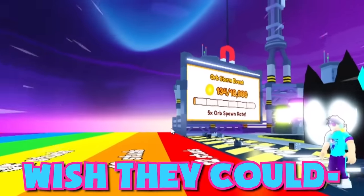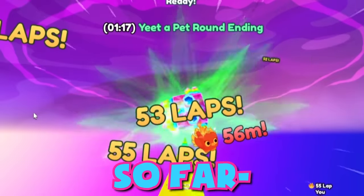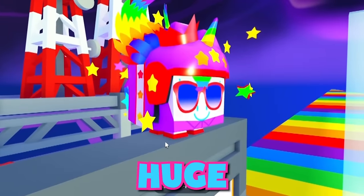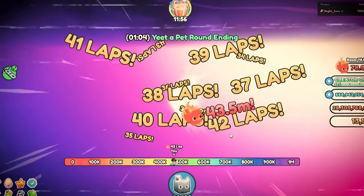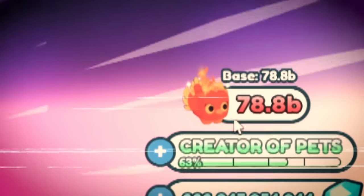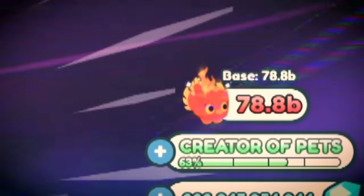Today I'm going to do what many only wish they could — yeet a pet so far that I get on the top 100 leaderboard and secure the highly exclusive Huge Stunt Unicorn. Oh my god! This is insane! I got 78.8 billion strength! What the heck is going on?